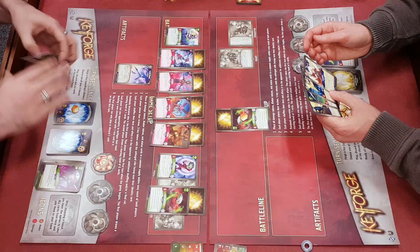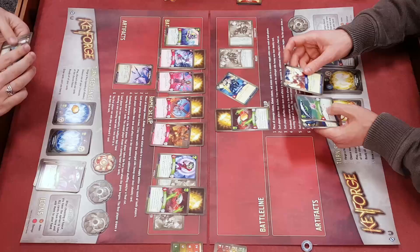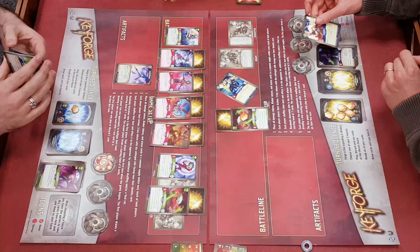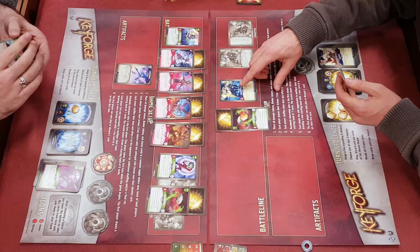Unlike Magic where you draw at the start of your turn, here you draw at the end. So if I make him discard, he has fewer cards in his hand. And sometimes you get lucky - if you name a house where he's got two or three creatures, you can really wreck that turn. So I'm going to ready all my guys, although five of them are stunned. You saw my hand - I've got three Sanctum. So I'm going to get my Storm Knight out, who arrives tapped. And I'm going to inspire him - I can ready and use a friendly creature.